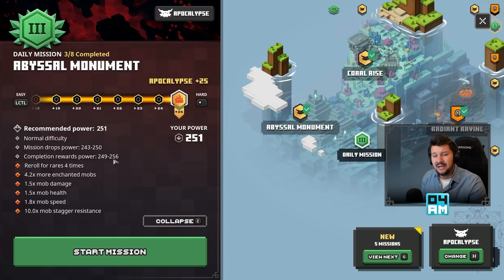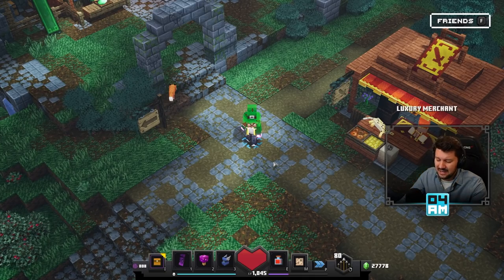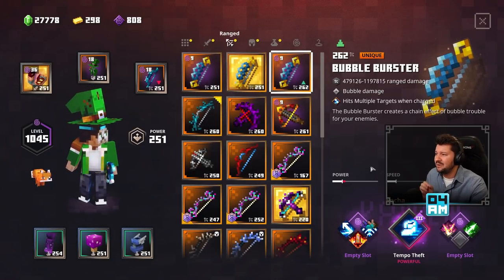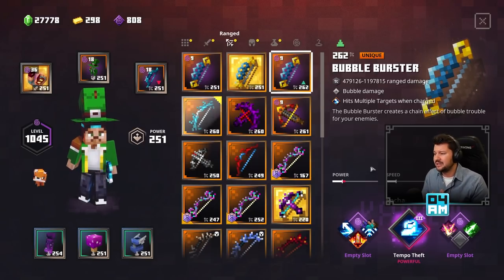But this is without any Raid Captains, without any banner modifiers, because you can get your hands on three Threat Banners and also three Mystery Banners. If you pick up all those, the levels become extremely difficult. I already shared everything about my struggles yesterday, so definitely make sure to check out that video if you want to see me having a hard time on the Tier 3 Coral Rise and the Frosted Fjord. But we actually managed to get our hands on this ranged weapon right here, this Bubble Burster of power level 262.